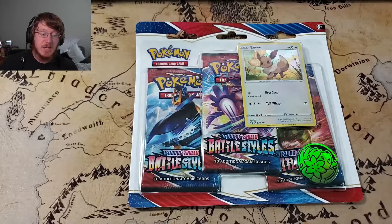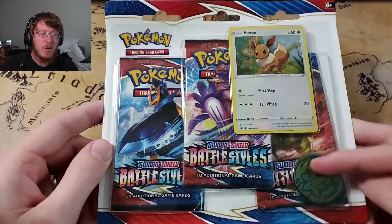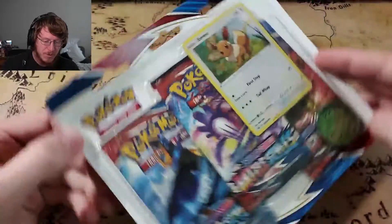Hello everyone and welcome to the shenanigans. Today we're going to be opening up a three pack of Battle Styles. It comes with an Eevee promo card and a coin. I can't remember what that Pokémon's name is, but let's get it open.